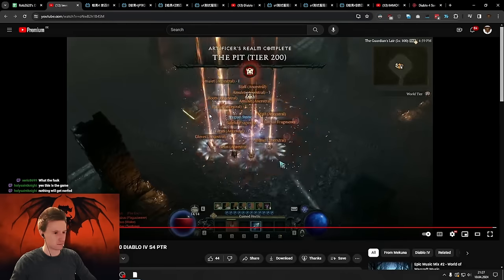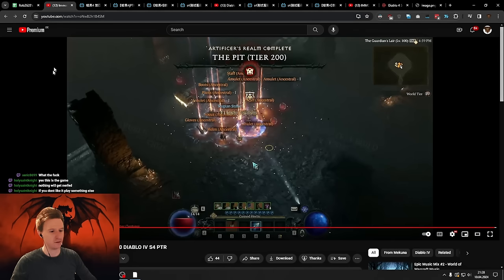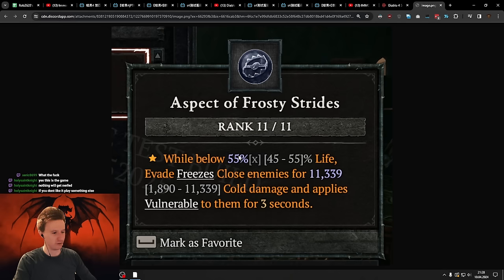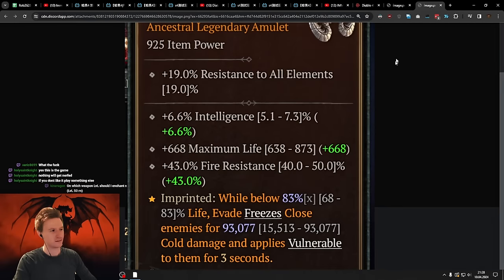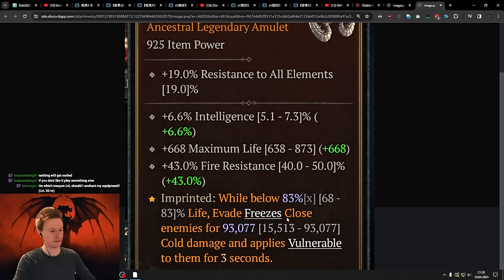The main reason this happens is the Aspect of Frosty Strides. Normally it procs below a certain life threshold. But when you put it on the amulet, this is where the bug comes in — it goes from 55 and 11,000 to 83 and almost 100,000 damage. So every time he is below the life threshold and evades, he hits monsters for 100,000 damage, which is 25 to 30 times your weapon damage.